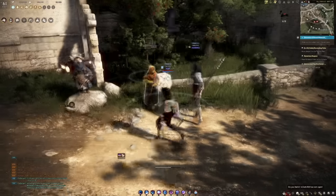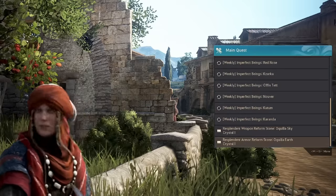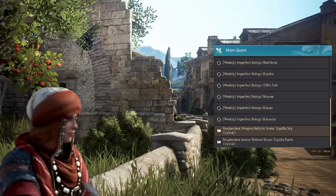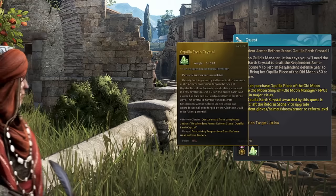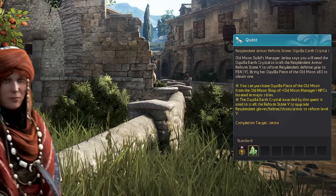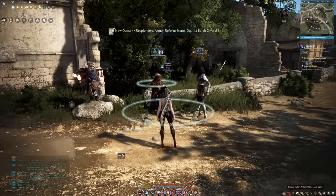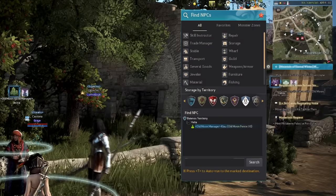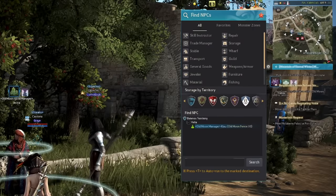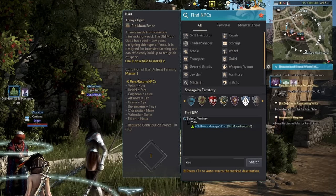To obtain 30 Concentrated Boss Auras, you need to do Simple Alchemy on a Tri-Boss gear of the same boss name as the guaranteed Pen you desire. Here is me destroying a Tri-Peg Gloves worth 1.4 billion silvers. For the Aquila Crystal, head over to Jatina and accept a quest called Resplendent Weapon or Armor Reform Stone of Aquila Sky or Earth Crystal. Pick one that corresponds to the gear you want Pen. For this quest, you must exchange a certain amount of Aquila Piece of the Old Moon, which can be purchased at any Old Moon Manager NPC — located in every major city.